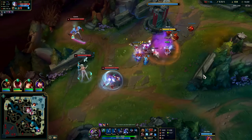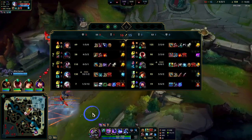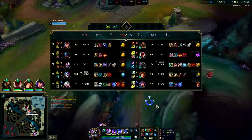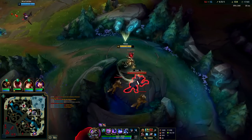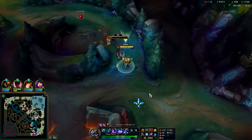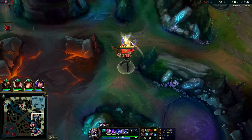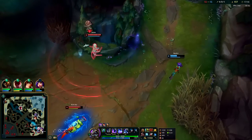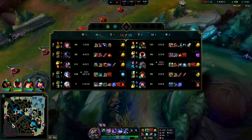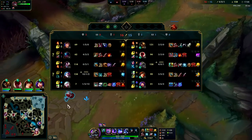MF is going mid even though her bot turret is still up — generally bot lane isn't supposed to rotate mid until they lose their turret. I can't save Neeko. There's three bot, there's nothing I can do. Jinx is hard for Nasus to handle — she has a slow, a knockback, and a speed up for teammates when they're moving near her.